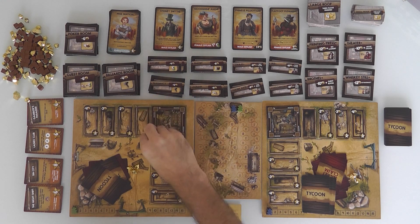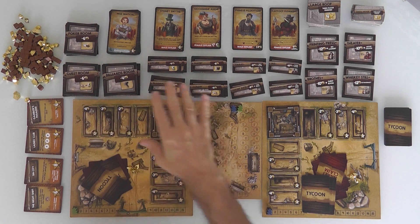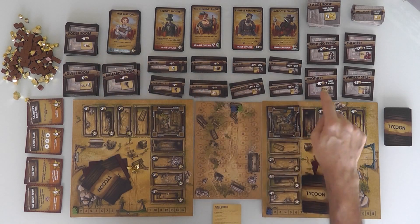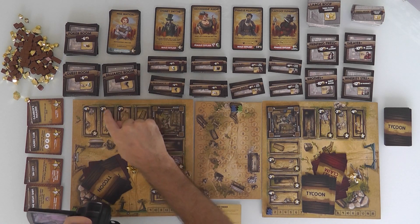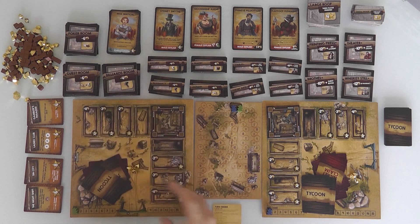But that's only the beginning. Over the course of the game, I've got additional land that I can build outwards. I can build guest rooms and poker rooms, stables, pantry, brothel, theater, whiskey still, etc. I can build outward, although the further out I build, the more money it costs, but the more victory points I get for building out.